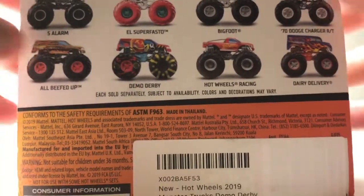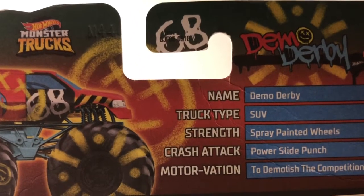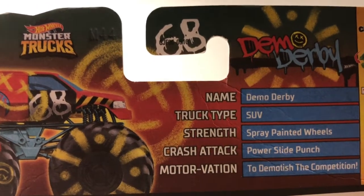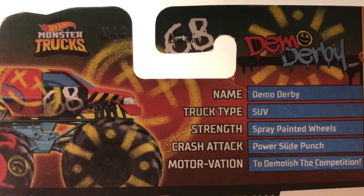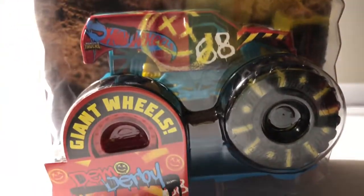Here's the back one more time, and here are the stats for Demo Derby. Name: Demo Derby. Truck Type: SUV. Strained Spray-Painted Wheels. Crash Attack, Power Site, Punch — Motor Vision to Demolish the Competition. Pretty nice, I like that. So let's open up Demo Derby. This one's a really cool one.